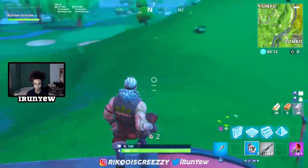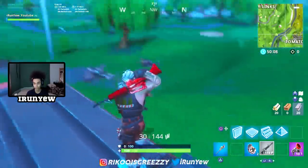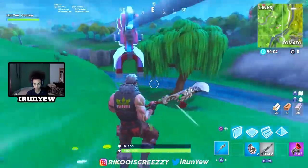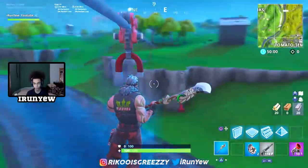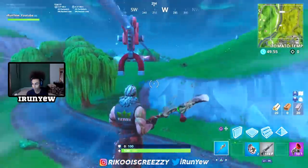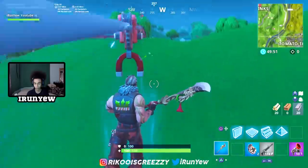Let me know what y'all think about the ziplining and the airplanes - is it a good feature or no? Let me know in the chat. All you have to do is just hop on the zip line. Once you jump on it, it'll take you to the other side. Just press X and you're on the zip line.